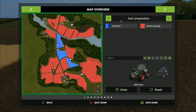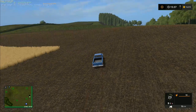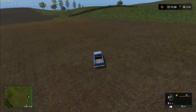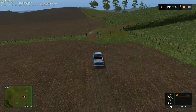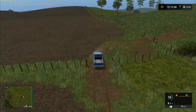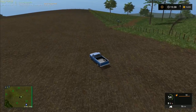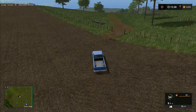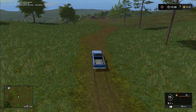Someone pointed out that these fields all need plowing. Yes, they need plowing, but at the moment everything is done as grass and I don't have any plans to plow up all the grass fields and replant them with grass. We're just going to leave the plowing indicator on them and completely ignore that — we'll only plow them up if we actually want to use the land for arable cropping.